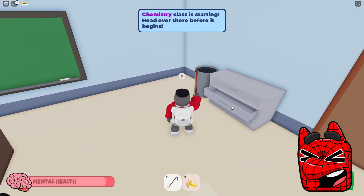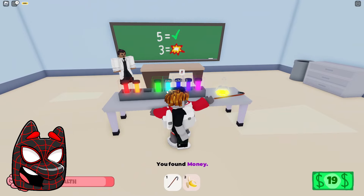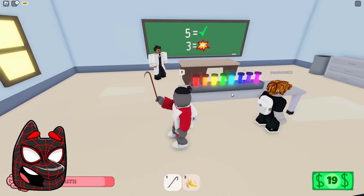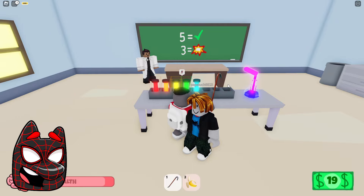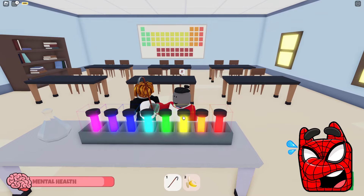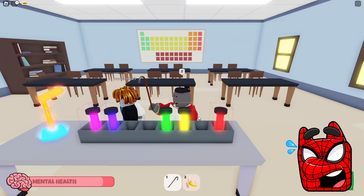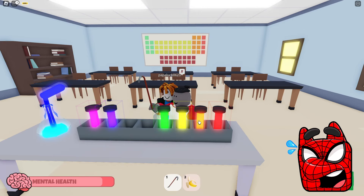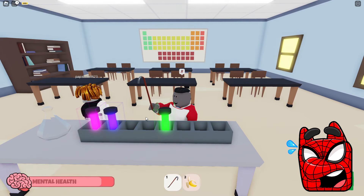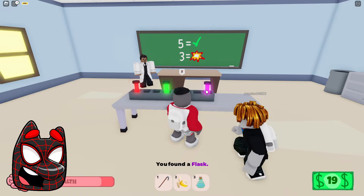Just look — there are a huge number of multicolored flasks on the table. It looks like we'll have to make some strange potion today. There is some kind of hint drawn on the board, but I absolutely do not understand what order of actions we should follow to mix this potion. We didn't manage to do it on the first try — we need to guess the perfect combination after which this potion will not explode. We just managed to guess the correct sequence of three flasks. Now we need to try to mix several flasks so that they don't explode. Finally we managed to do it and now we got some kind of potion that we may be able to use in the future.